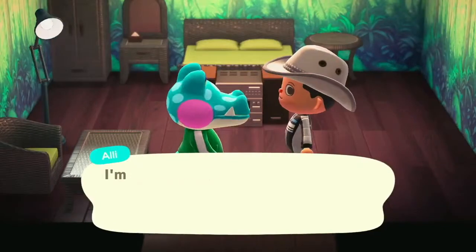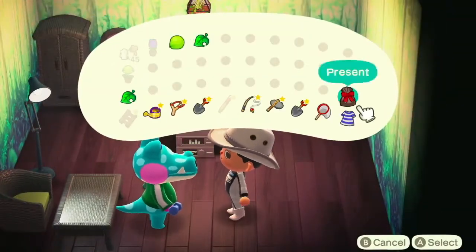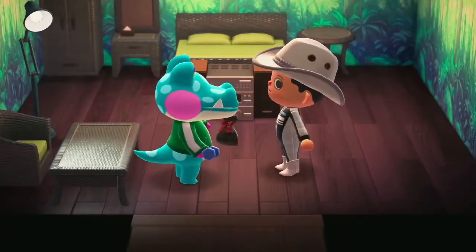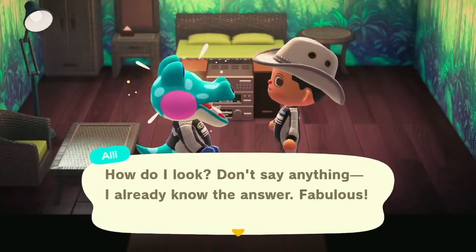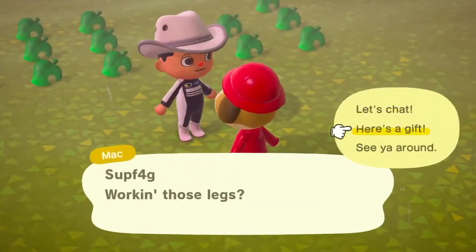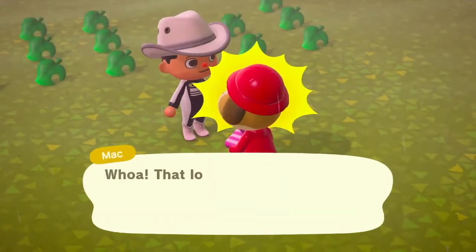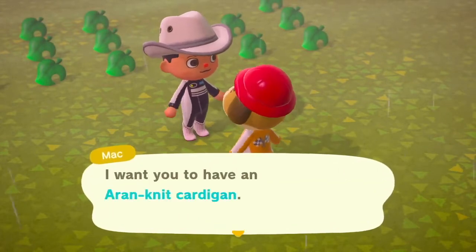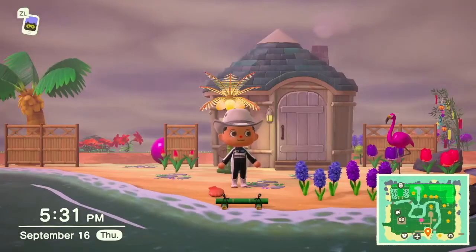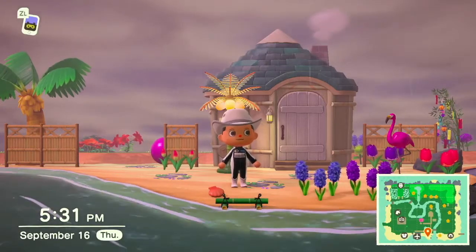I'm going to visit Allie and give her some custom Bayland gear. I am wearing the outfit of a manager, and she is also wearing an outfit of a manager. We are officially a crew. And of course, I had to give Mac one — I didn't have another black one, but because he's Mac, he gets a special one. He gets a yellow one. So we are officially going to be running Bayland. We are the future of Animal Crossing.